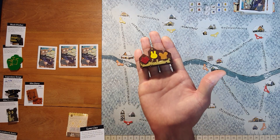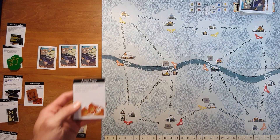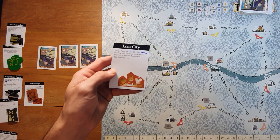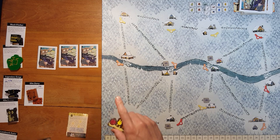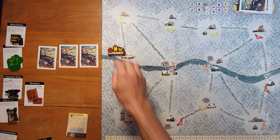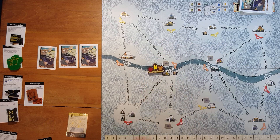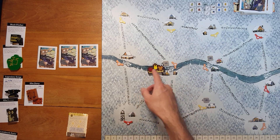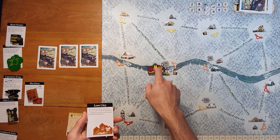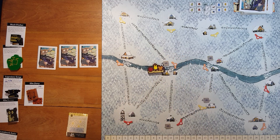Now for the lost city — the reason you're buying the pack, because it is the coolest of all the landmarks. For setup: place the lost city in a clearing along the river, not with or adjacent to any other landmarks. So it can go on any river clearing. The effect is that the clearing with the lost city counts as fox, rabbit, and mouse at all times for all purposes — it basically becomes a wild clearing where you can do any action with all the suits.